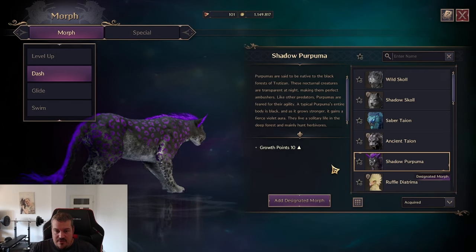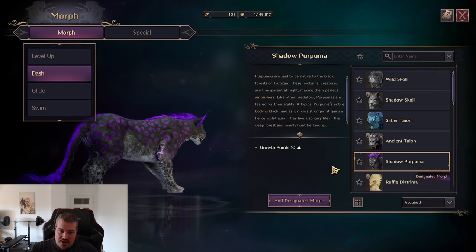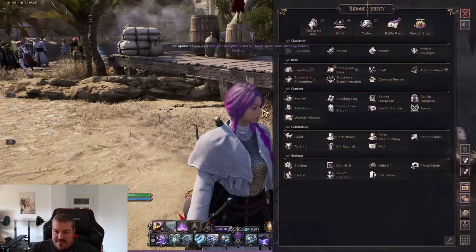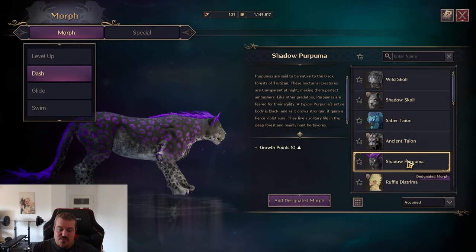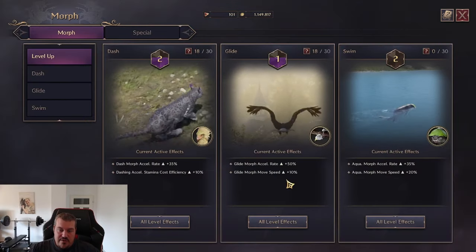Make sure that when you are in character creation, you choose the hair color you like the most, because those mounts will have different fur colors based on the hair of your character. As you can see right here, I chose purple and this is the reason why this character here is purple. So make sure you're choosing what you want to have for the long run.